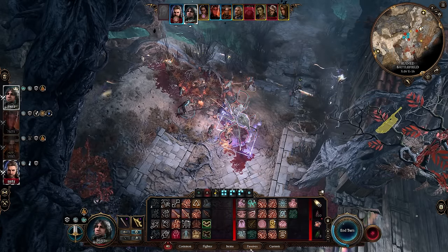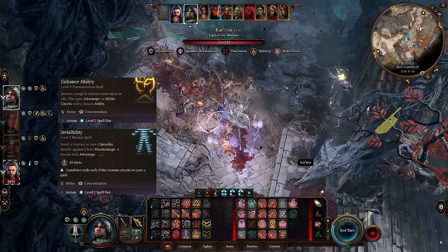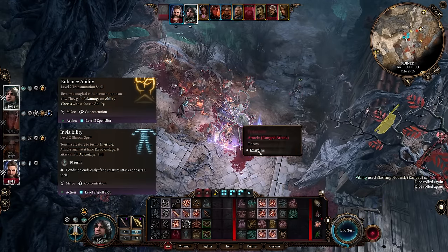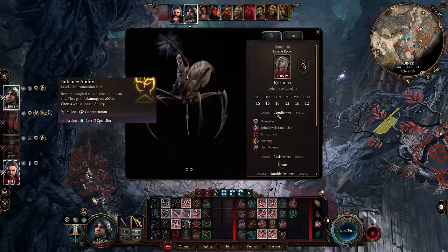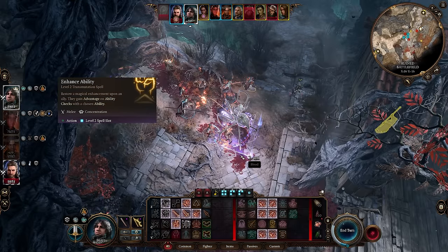Level 2 spells offer two really helpful utility spells: Invisibility and Enhance Ability. Invisibility is obviously great for stealth, but it's also a great way to initiate fights by giving you advantage on your first attack and making it easier to surprise your enemies. Enhance Ability is incredibly strong for a variety of skill checks, typically lockpicking dexterity checks or dialogue charisma checks.